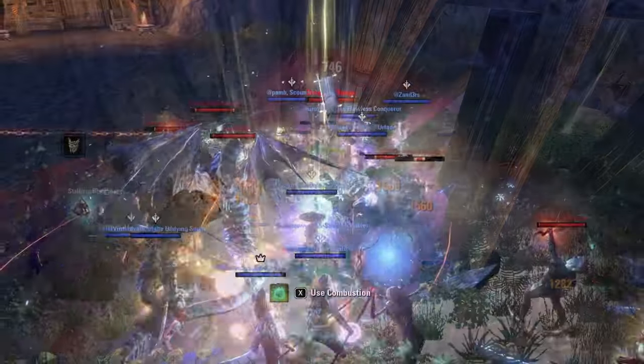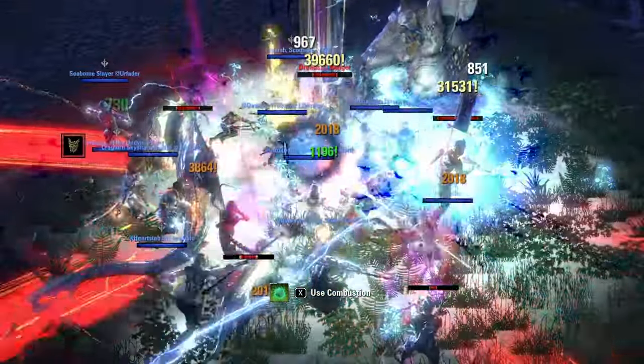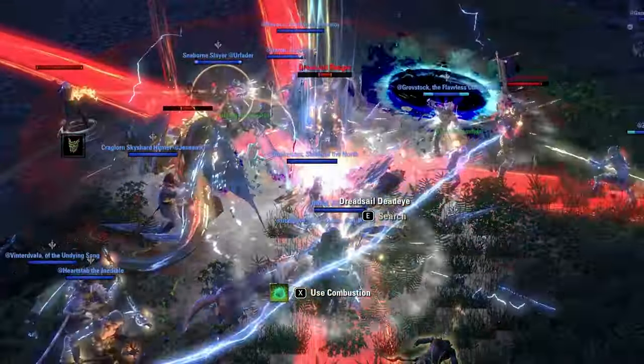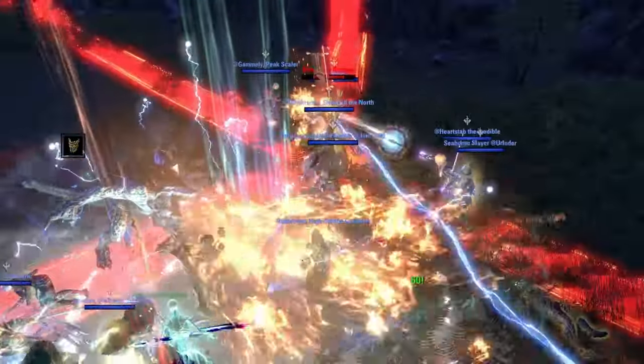And finally we have the Rangers. These will place 4 line AoEs on random players. Anyone targeted should stand still and block. After the ability hits, AoEs will be placed under the players.